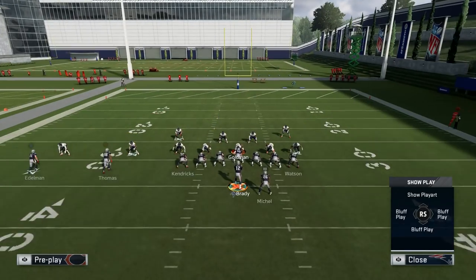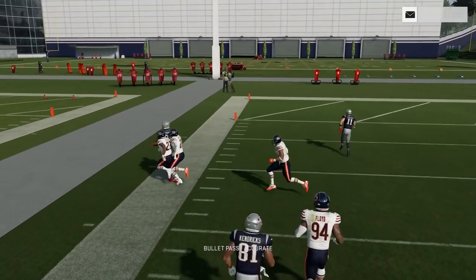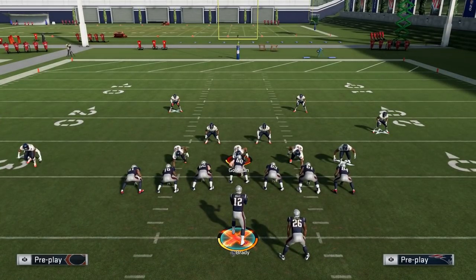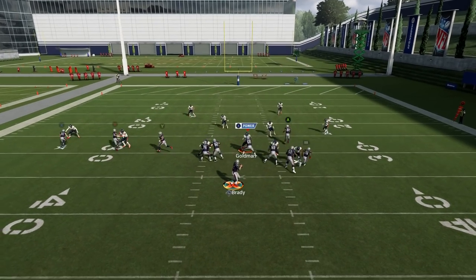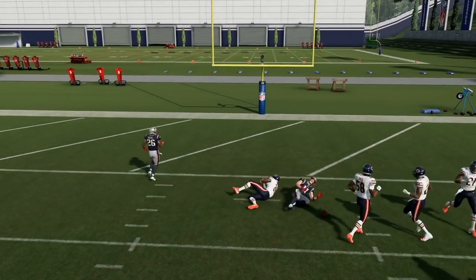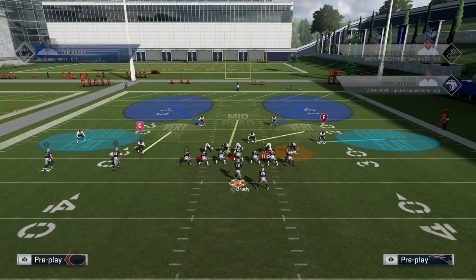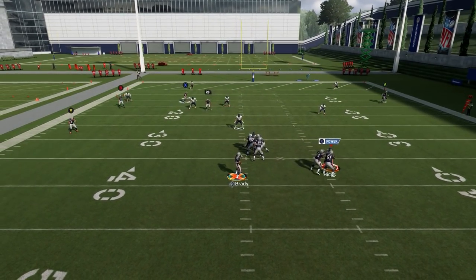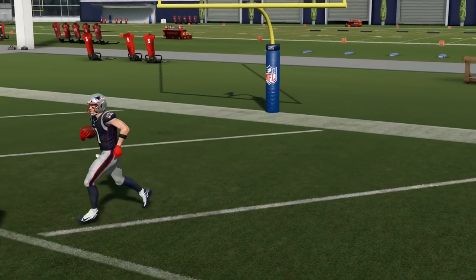Especially if you have a much better route runner — Demarius Thomas right now isn't the greatest route runner, but even he gets good separation, which is what you can normally expect. And then you have the other corner route to the tight end; if you time it on its break, it'll do a good job against man as well. Against cover 2, if you can get the time, the post route will split the coverage for a huge play or a touchdown. It'll split the safeties for a huge gain, and that is another reason why this is one of the best plays in Madden 20.